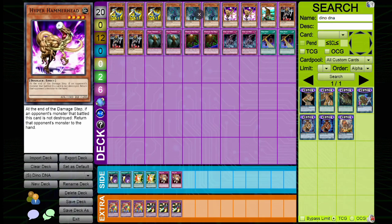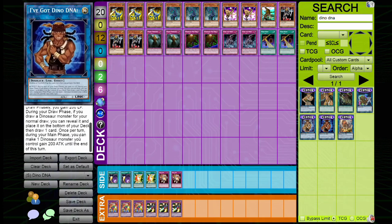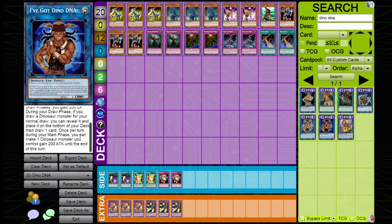So you get to mulligan on one of your dino cards and then draw again. And lastly, once per turn during your main phase, you can make one dinosaur monster you control gain 200 attack until the end of the turn. Not only are these skills once per turn, they're not all once per duel, and you can activate them all in the same turn. Why is this skill not talked about more? This skill is so good.